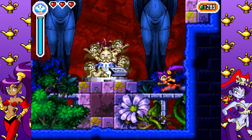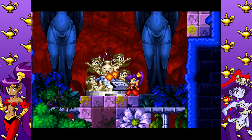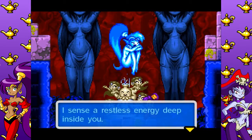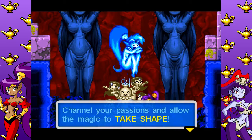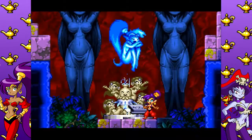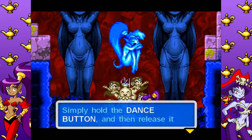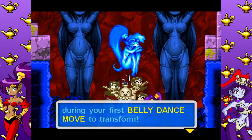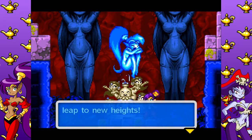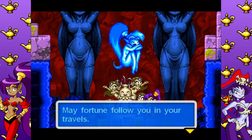This room is neat. Who approaches my magic fountain? I sense a restless energy deep inside you. Channel your passions and allow the magic to take shape. You got the monkey dance! Simply hold the dance button and then release it during your first belly dance move to transform. The monkey dance will allow you to climb walls and leap to new heights. To change back, press the dance button. May fortune follow you in your travels.